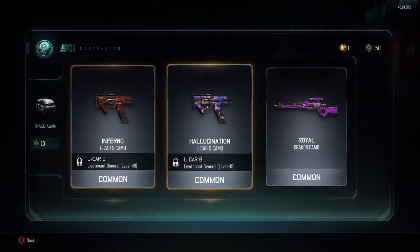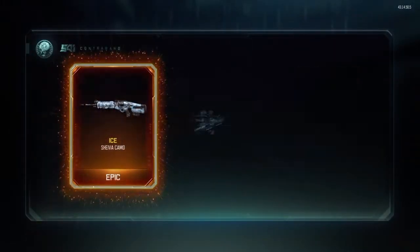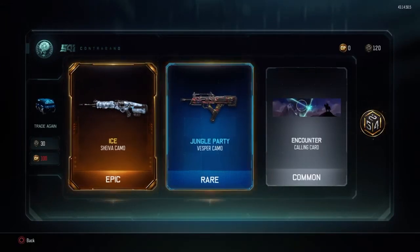That's quite nice - the Royal. When I end up getting to use them. It's a rare time, here we go. Yeah - ice for the sheet, that's quite nice, look at that. That jungle party for the Vespa.